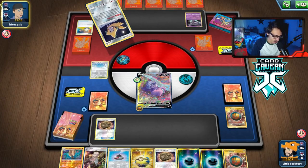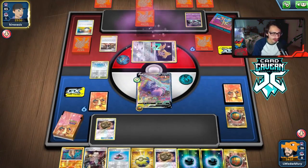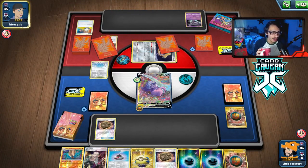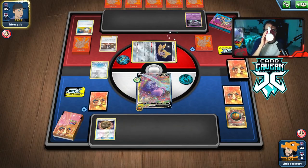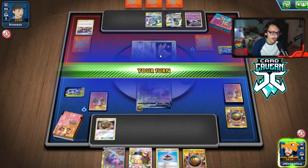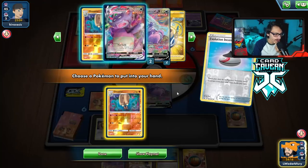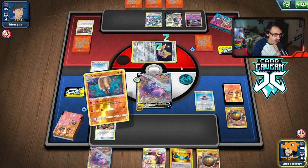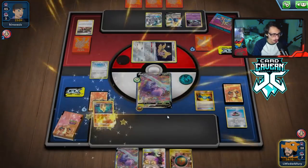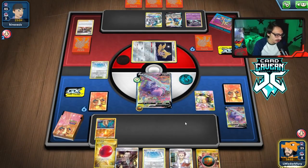We got Path to the Peak, which is the important thing. They might play Chaotic Swell but they get a Marnie instead. Our hand other than the Slowking wasn't great anyway. They Marnie us into a decent hand — ADP off a Marnie to five cards would be lucky for them but they didn't draw it. We can kill the Jirachi here, or go Concoction Omastar, which isn't terrible. We can Caitlin-Cynthia back Research.